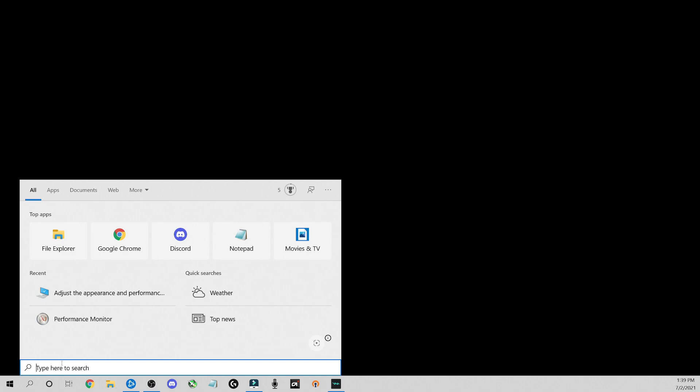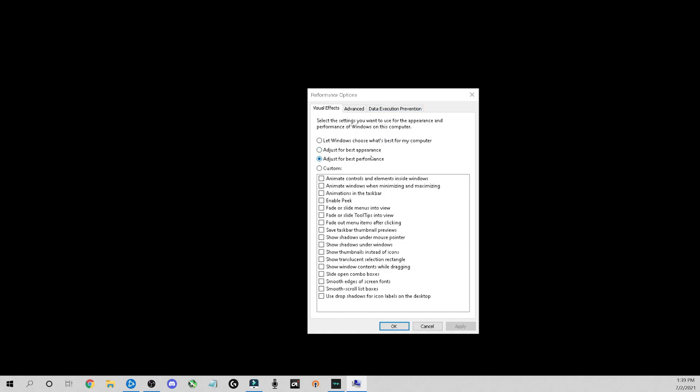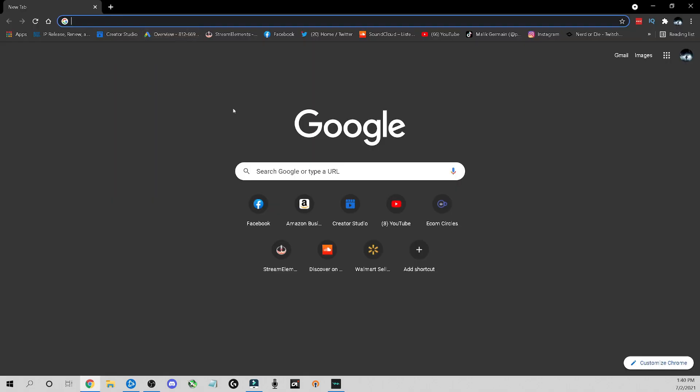Now the main part — this is probably why a lot of you are here. Type 'performance' into the Windows search bar. Don't click the first option — go to the second one: 'Adjust the appearance and performance of Windows.' Click that, then make sure you have 'Adjust for best performance' selected. That's critical — it gives you an extra FPS boost in Warzone and other games and helps your computer operate better. Text and things may look a little funky but you'll get used to it.